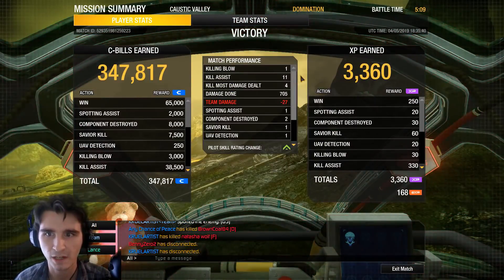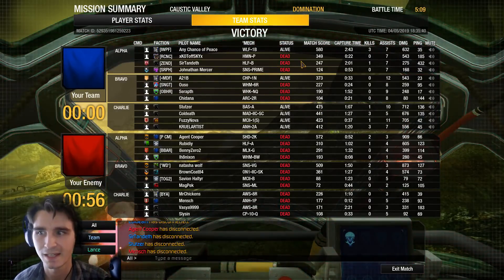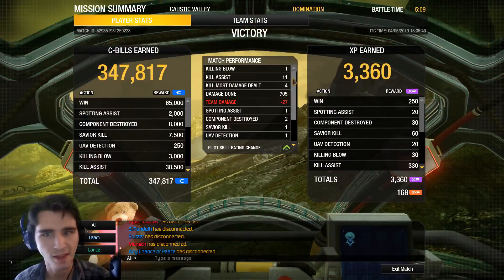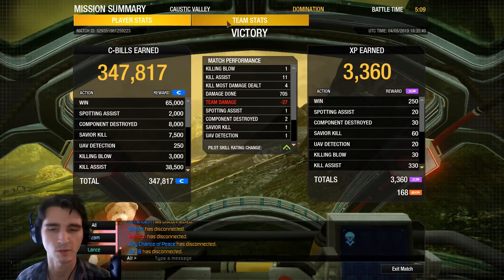Nice — one killing blow, 11 assists. We got four KMDDs and 705 damage. Not too bad at all. 705 and four KMDDs, that really makes me happy. Even on Caustic Valley, the heat was containable. If I would have had some missile weapons on there, it would have been a different story. But not too shabby. Definitely a good match, close match too. We did have quite a few deaths on our team, but we pulled through. And that Sun Spider coming up behind me — that got kind of close. If it would have taken out my other leg and I wouldn't have had my teammates help me out, I might have been a goner. But still a very, very fun build. We did play on Caustic, so remember it's really hot — other maps, this is going to perform even better.